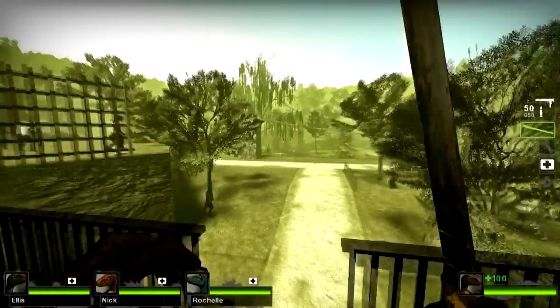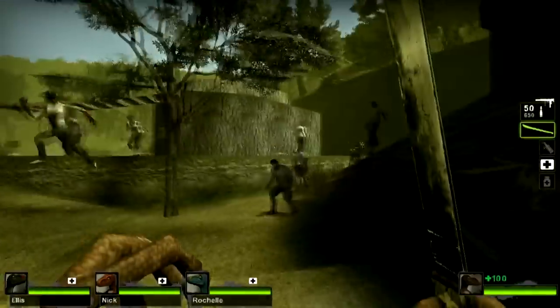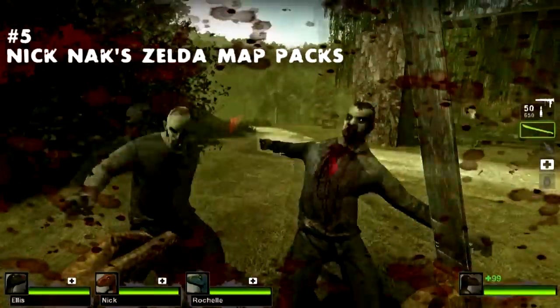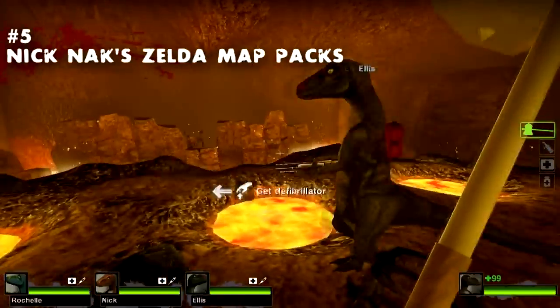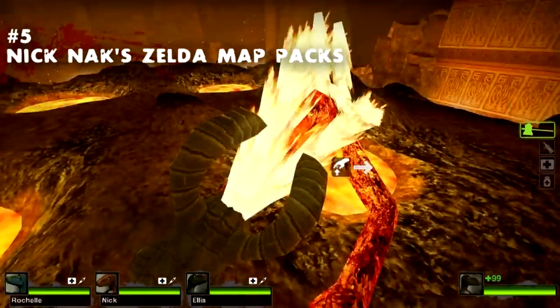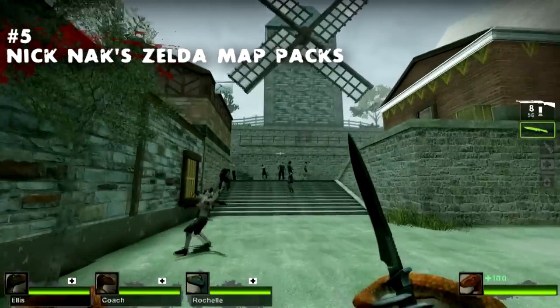Ready to evolve to the next map? Begin your journey through the land of Hyrule with Knickknack's Zelda Map Pack. These campaign adventures will have you battling from Kokiri Forest all the way to the Fire Temple. The maps include all of the original temple designs, the puzzles, the bosses, the enemies, and they're all remade in HD for Left 4 Dead 2.